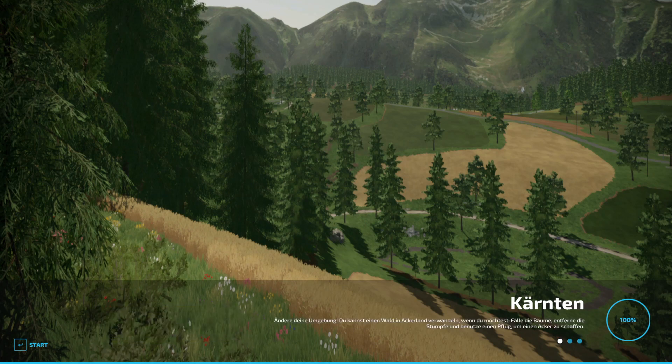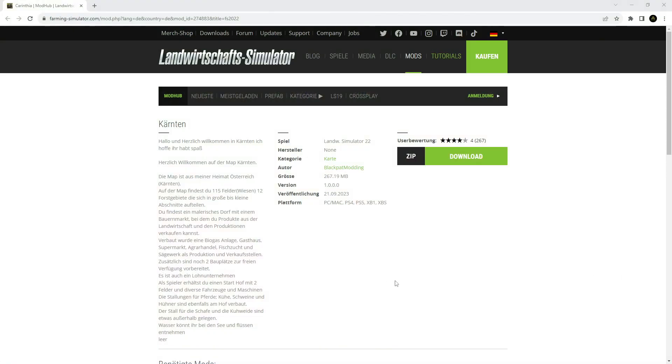Hello everyone, welcome back to the channel. Today we're looking at the Kärnten map, which has appeared in the ModHub. It's version 1.0, newly released, suitable for PC and consoles. The mapper made this map based on his home region. We have 115 fields and meadows, 12 forestry areas in different sizes, and a picturesque village with a farmers market where you can buy products.